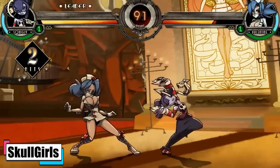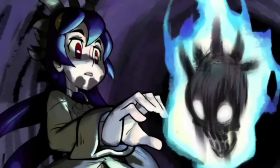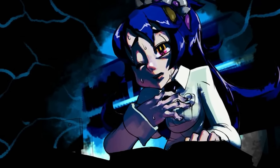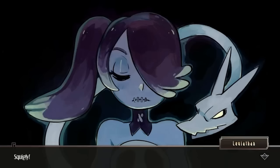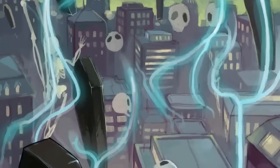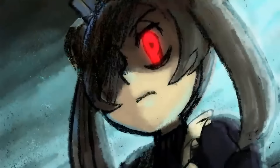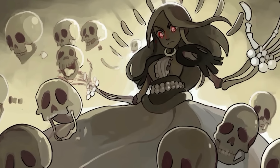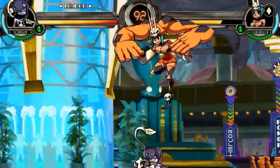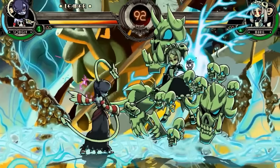Skullgirls. In the enigmatic realm of the Canopy Kingdom lies an ancient artifact known as the Skullheart. This artifact possesses the power to grant a woman her deepest wish, provided she's pure of heart. However, there's a chilling catch — the artifact also carries a malevolent curse that transforms the corrupt into monstrous entities known as Skullgirls. Within this world, fighters clash in a quest to unravel the secrets of the Skullheart, leading to the revelation of character motivations and origin stories. The narrative weaves a tale of vengeance, redemption, and the relentless pursuit of ultimate power. The game's distinctive hand-animated art style draws heavy inspiration from classic 1940s and 1950s cartoon animation. While some players turned a blind eye to the game's suggestive themes, many dismissed it due to its cartoonish art style.